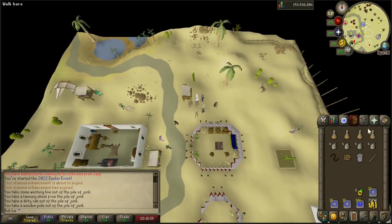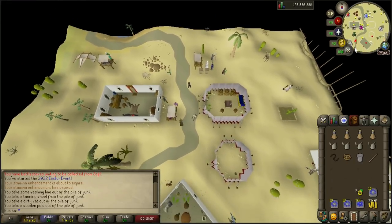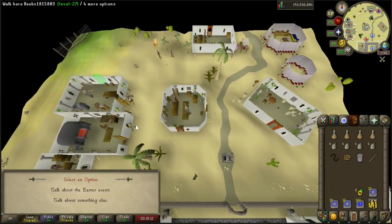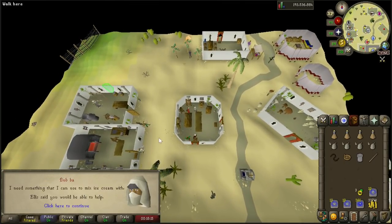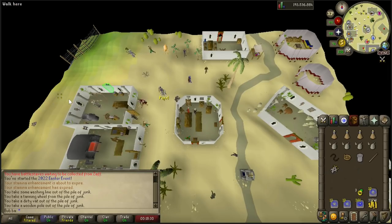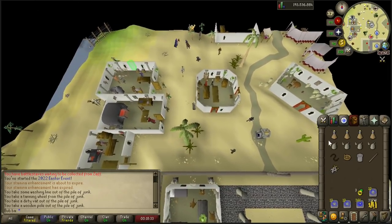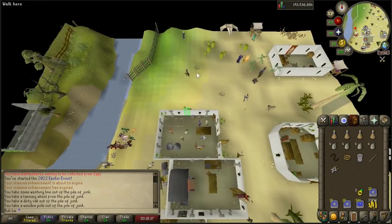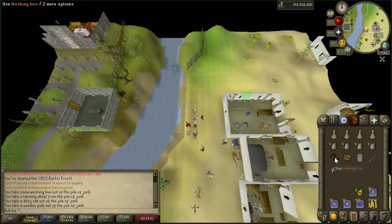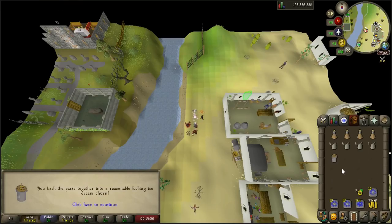Now once you have all four items plus the cleaned vat, go ahead and make your way just south to Zeke, the owner of the scimitar shop. Talk to him, select option 1 to talk about the Easter event, and he'll hand you a set of blend scimitars. With all five items in your inventory, go back to the Easter Bunny. After a quick conversation, go ahead and create the ice cream maker yourself — use any of the items on each other and they'll magically combine into your churning machine.